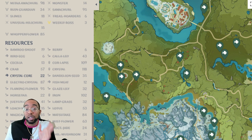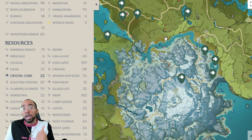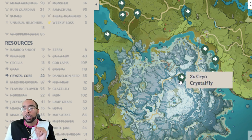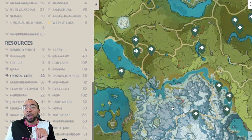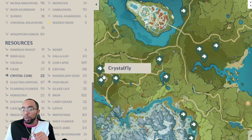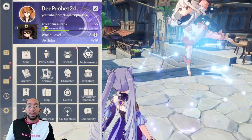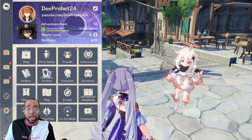The crystal cores are what you're going to need for condensed resin. Condensed resin gets you double drops for your artifact domain. Some domains are hard — whether it be talent domains, the Noblesse domain, or domains where you might not have the best carry. So you always want to make sure that whenever you can, you're grabbing these crystal cores. They respawn about every 24 hours, and these are all the locations right here. A few of them are pretty much right by the same couple of teleport points.